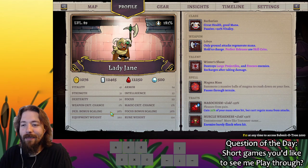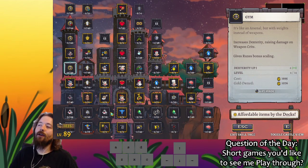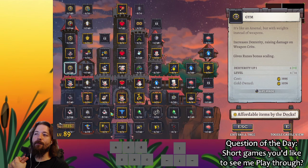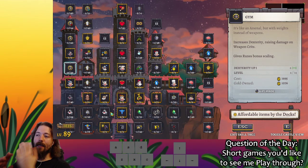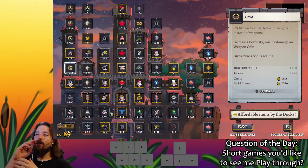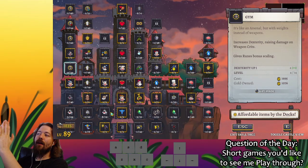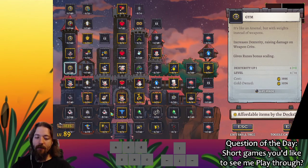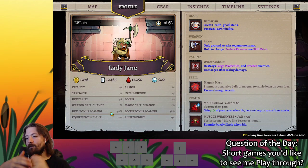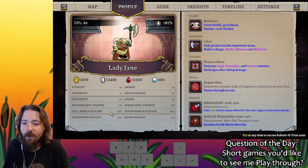Turns out I didn't understand it exactly. The way dex works is: there's a calculation of how much damage an attack does. Let's say your attack deals two times your strength score in damage — dex would deal two times your dex score in additional damage, and then you multiply that number by the percent, which in this case is 35%. For me now it's 38%. That took me a while to figure out.